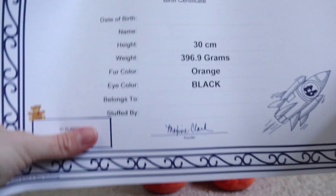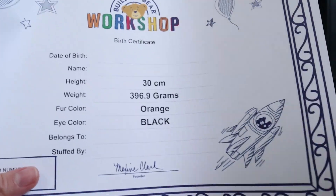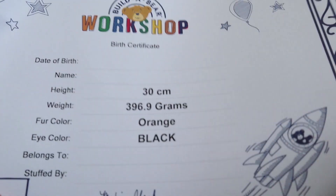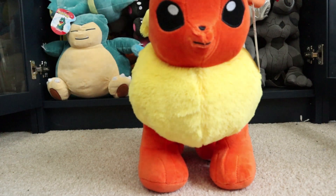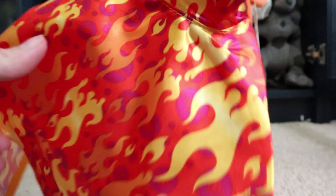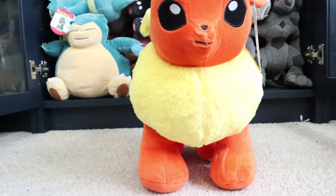Let's get everything else out of the box first. We have the birth certificate — pretty standard, you get a blank one. You can fill it in online but I prefer to have them blank. You also get two outfits: this is the standard fiery cape, and this is the web exclusive sleeper.